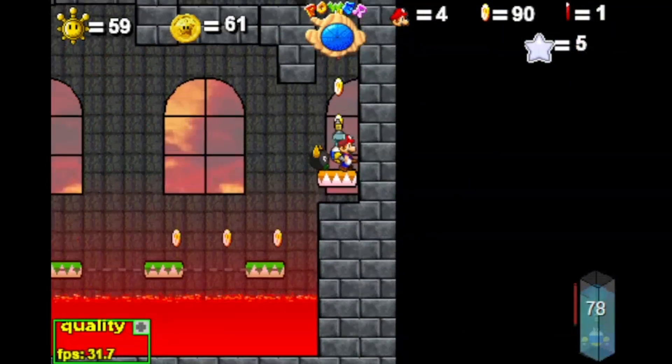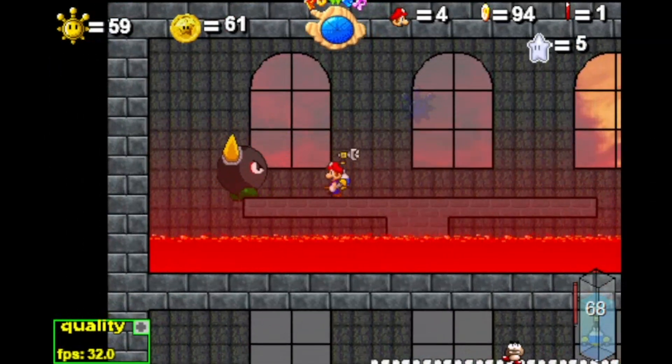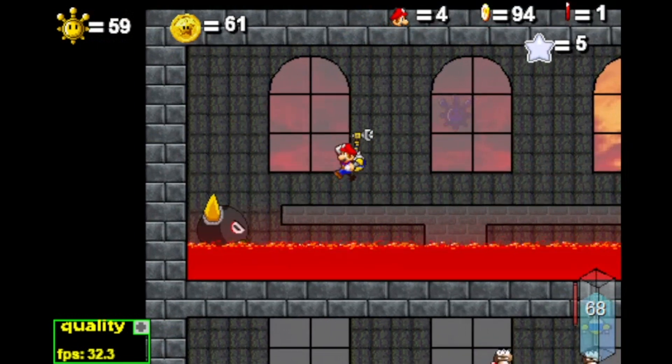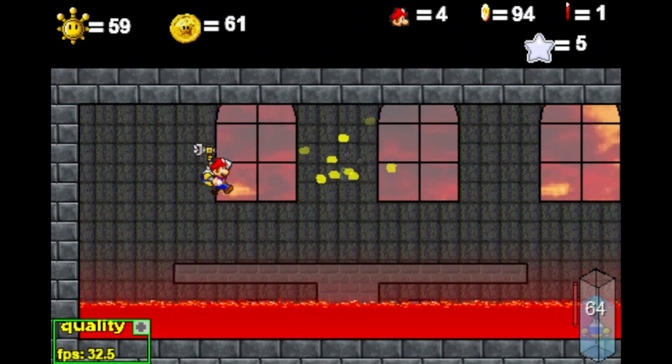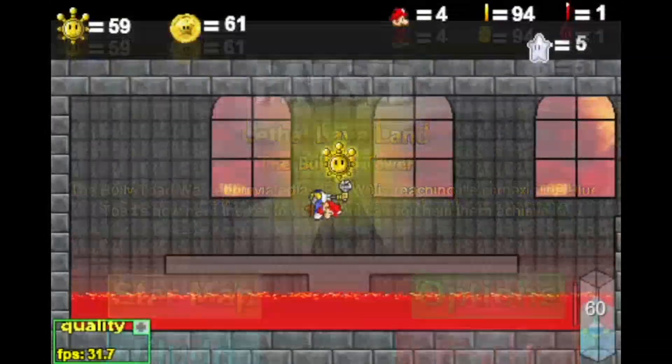As soon as you land on the orange platform, double rocket and dive to the King Bully. This may seem like a tricky fight, but if you just spin him thrice from around the left edge, that should be a quick kill.